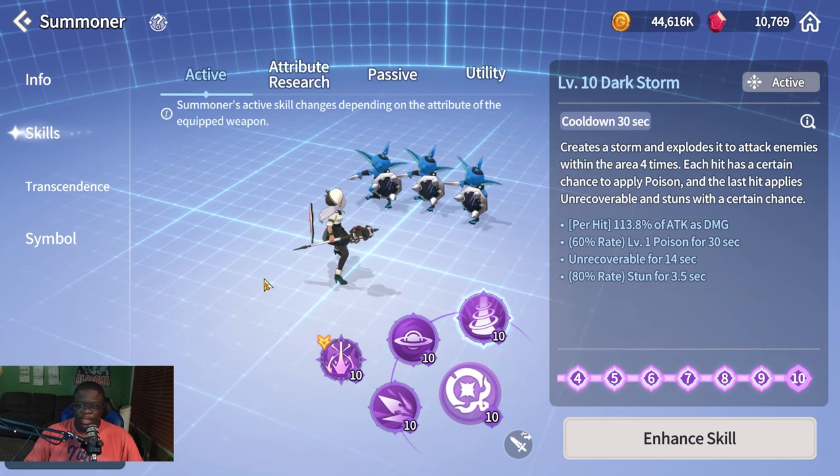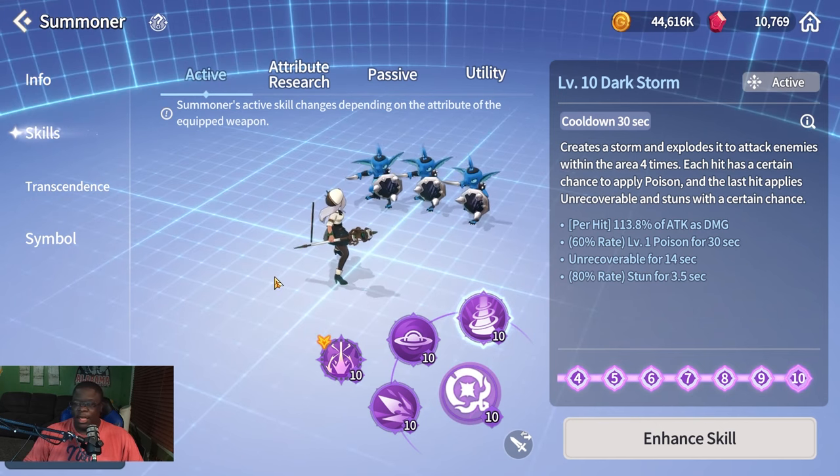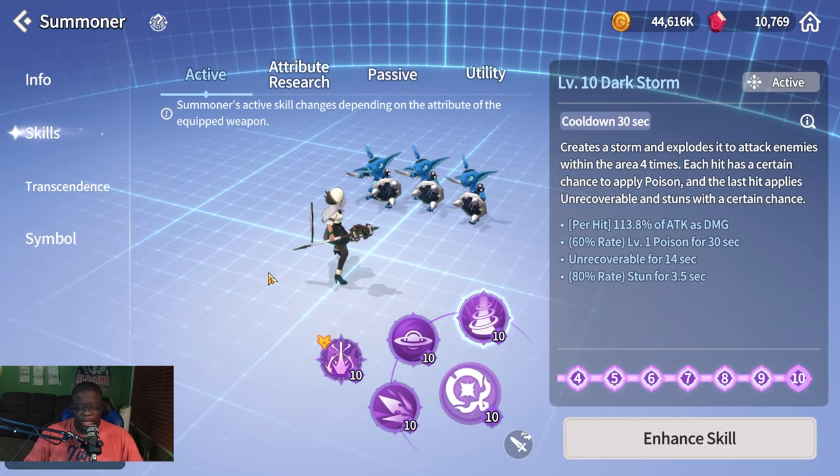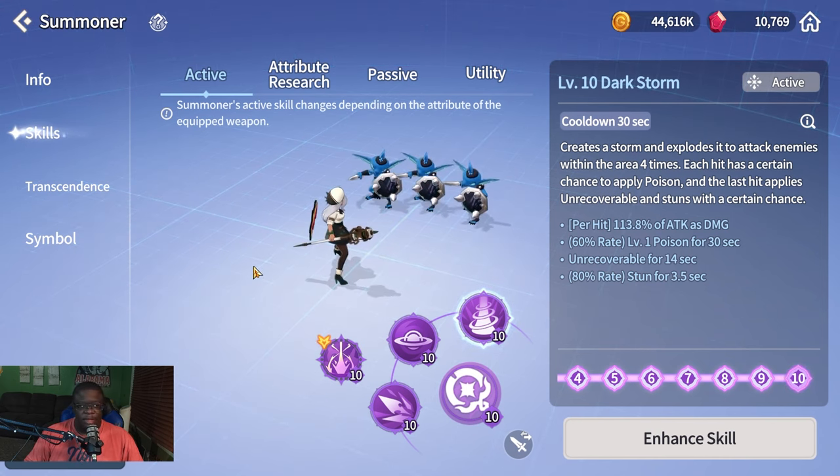Overall, Orbia has an amazing kit for both PvE and PvP, and every staff has its uses. This is why Orbia is arguably the best summoner in the game — some say Saletta, but personally Orbia is considered the top summoner.